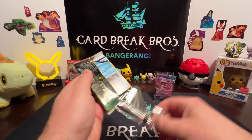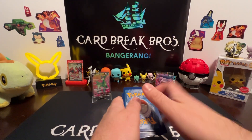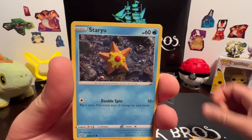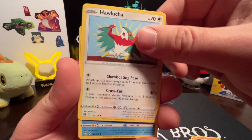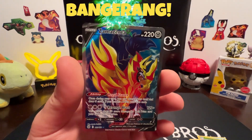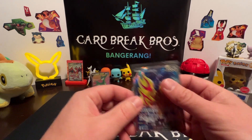Last pack! Magic guy is going to dig into this Brilliant Stars pack. Let's see if we can solve this mystery and pull ourselves an alt-art Charizard out of this bad boy. Code card for you guys — let's get after it! Metal type — Floatzel, Cleansing Gloves, Xurkitree, Magmar, Haxorus, Rillaboom, reverse Exeggutor — and a Tornadus full art! Bang-a-rang, we'll take it guys!